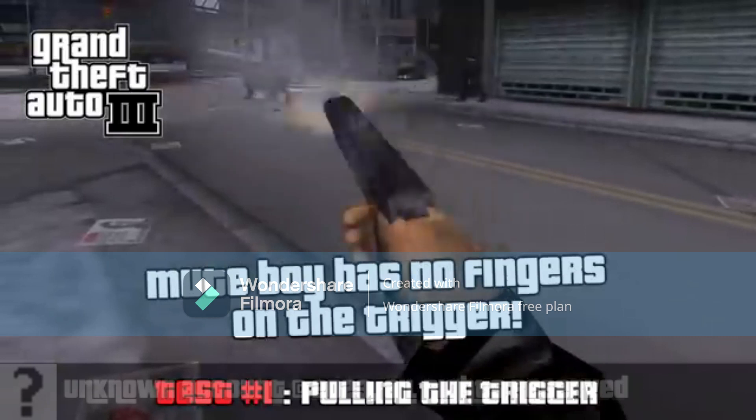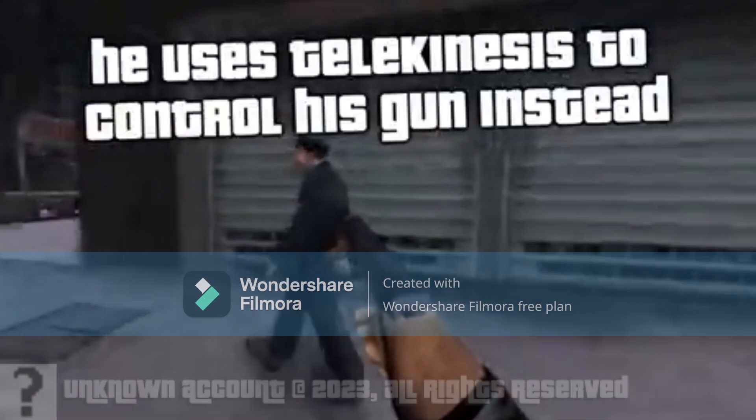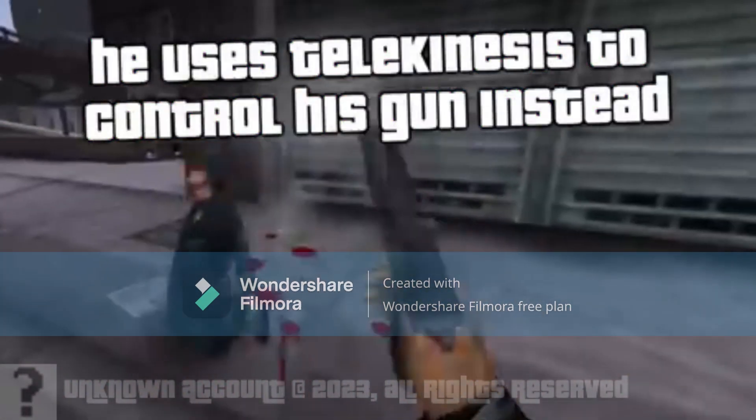New boy has no fingers on the trigger. He uses telekinesis to control his gun instead.